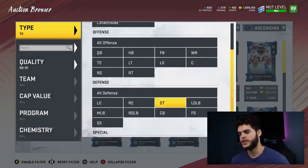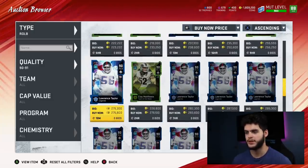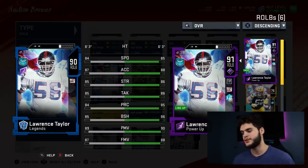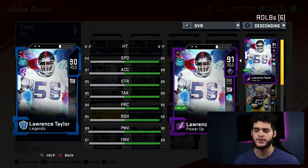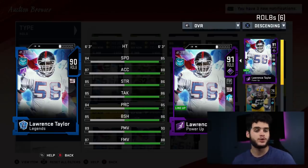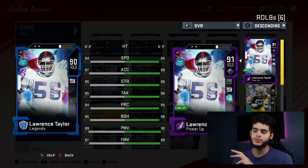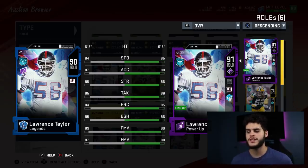Last but certainly not least — the best option in the game to power up in my personal opinion — is Lawrence Taylor. LT is one of the greatest defensive players of all time, and every year in Madden he's one of the top defensive players. You power him up and lock him on your team all year. He's got 85 speed, 88 acceleration as an outside linebacker — that's crazy athletic. He can chase down any quarterback fast. With escape artists and how much time quarterbacks have, with LT the second he gets past his blocker you have like a second to throw it away.